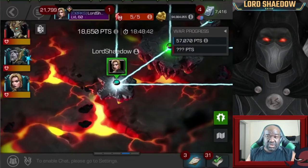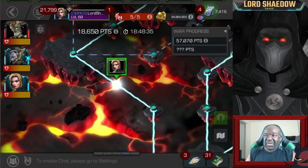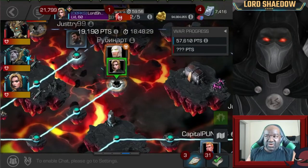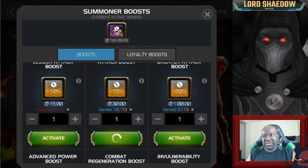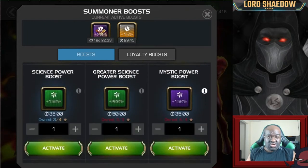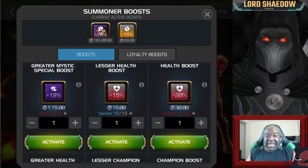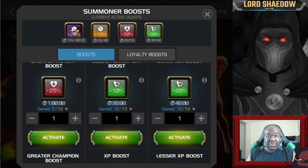Nothing has changed. I learned something this war and we're going to learn it together. They didn't place a defender on the first node, so my first fight is against Guardian — I brought Corvus. Corvus will pick up a charge and a mission; it was possible to get two missions because of the auto-blocking but I wasn't going to try for it. At this point I have a lot of items in my overflow, so I'm trying to use them up — I'm capped out on the 20% attack health boost.